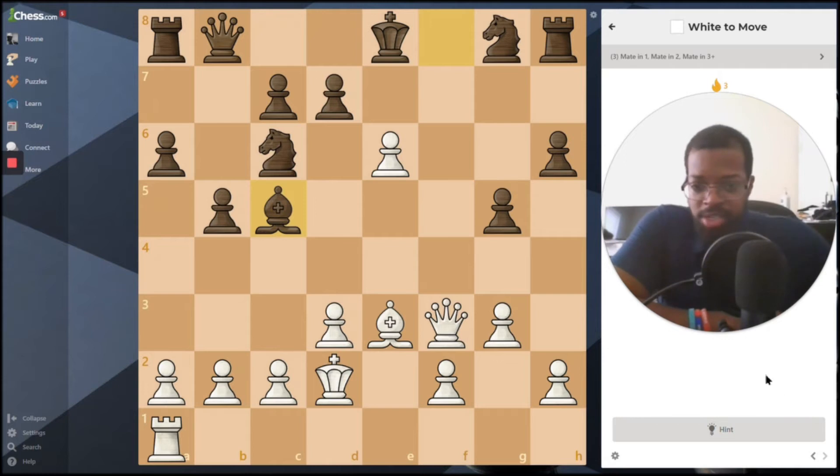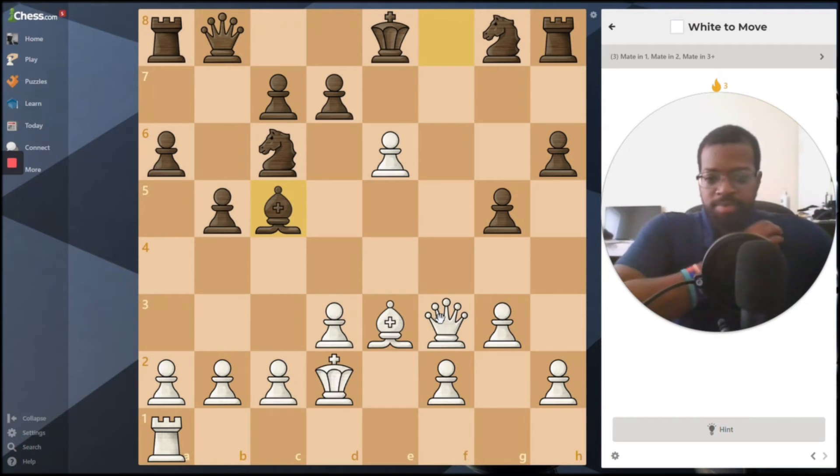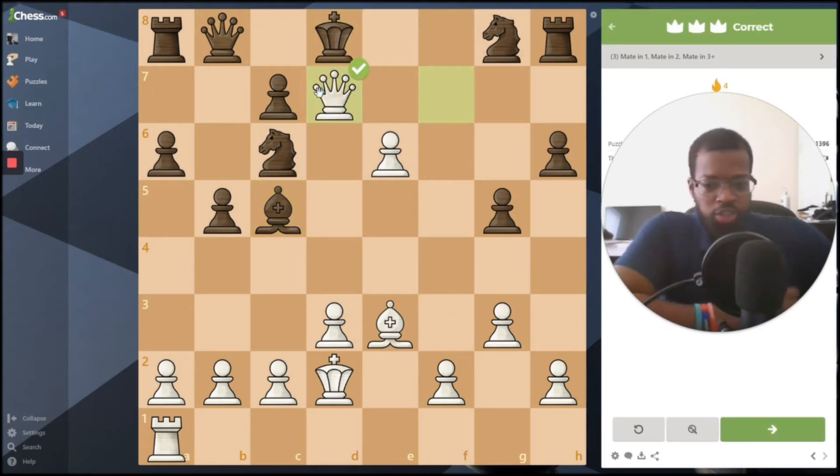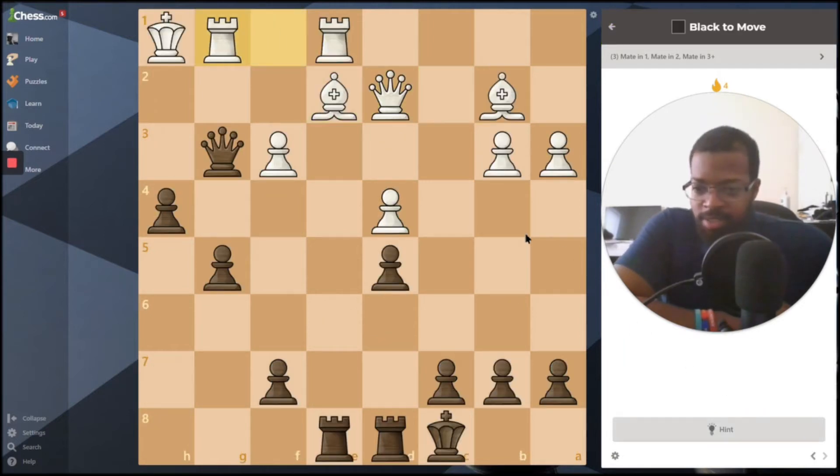Immediately what I see: you deliver a check there, king has to go there, and then that's checkmate. This one is similar to the last one — you deliver a check, the king has to go there, and then checkmate.